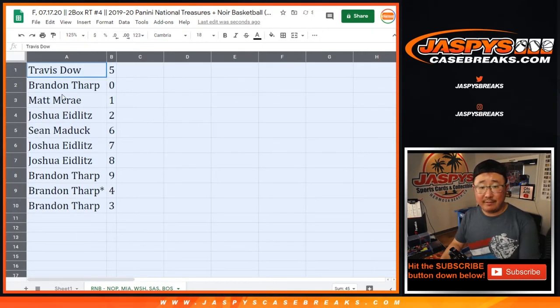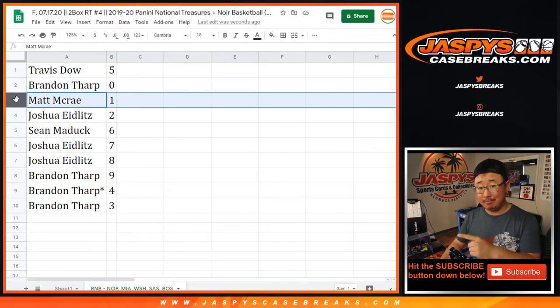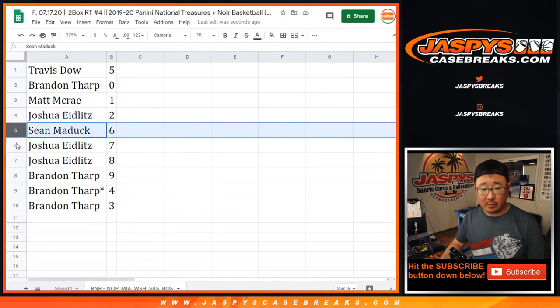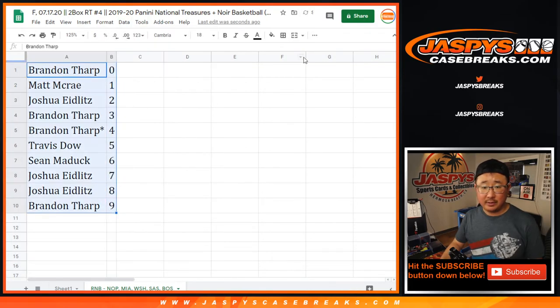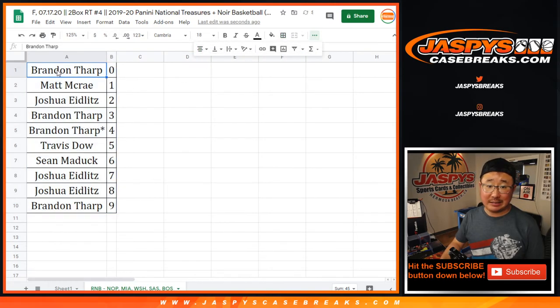Travis with five, so Brandon with zero — you'll get any and all redemptions for those teams on that bottom tab right there, including one-of-one redemptions. Matt McRae, you'll get live one-of-ones for those teams. Josh with two, Sean with six, Josh with seven and eight, Brandon with nine, four, and three. Let's order these numerically. Coming up in a separate video will be the two-box break itself. I'm Joe for jazpiececasebreaks.com — I'll see you for that. All right, bye-bye.